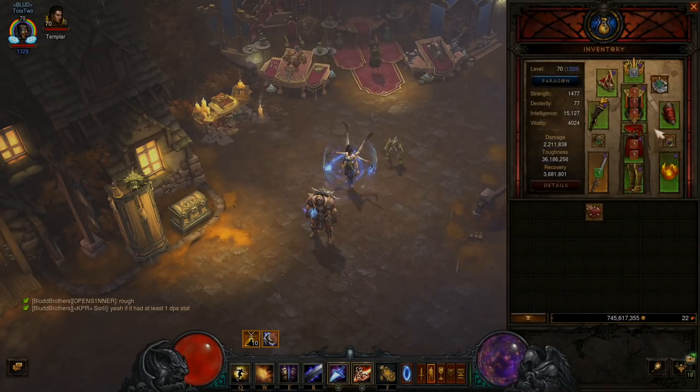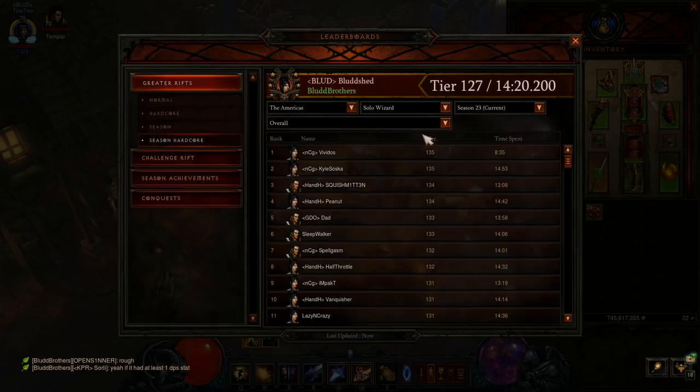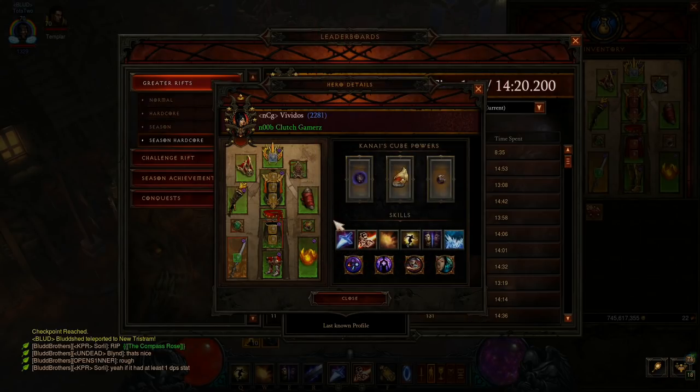Another question I get is: why aren't you using the Endless Walk set? Because if you look on the leaderboard, the rank one players are using that. I definitely recommend using the Endless Walk set. I just do what I do — I like my own versions of the build. If you ever want the best version, it's on the leaderboard. You can always look at my guide, look at the leaderboard, and make your own version.